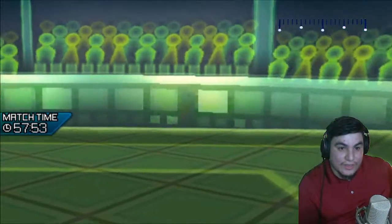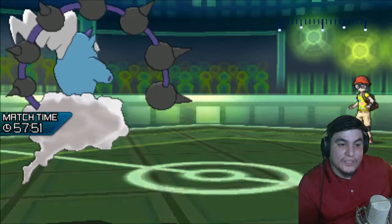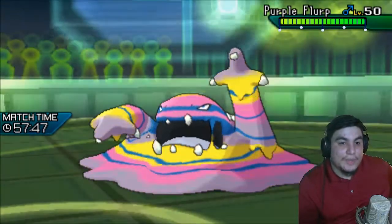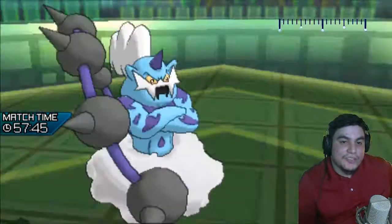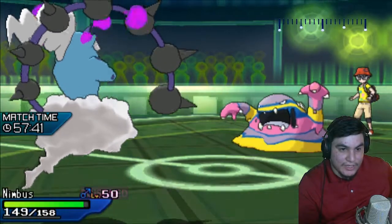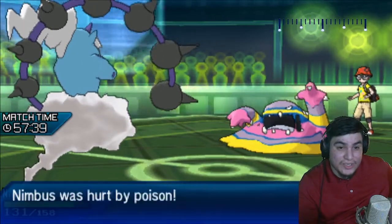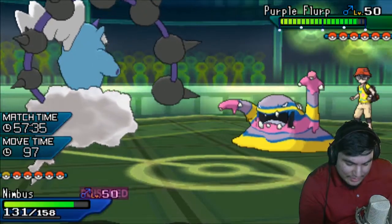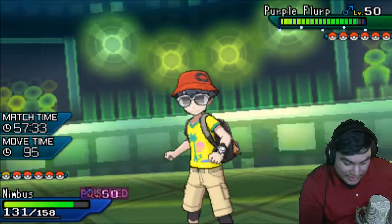I think if he wants to save this thing, it's going to go into the Muck. Okay, so that interaction is going to leave him a little bit weak to rocks later on in the match. But he could try to set up a Curse straight away — I wouldn't think that's his best play here.